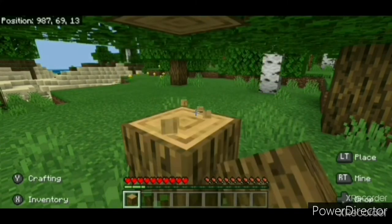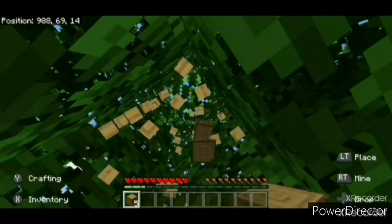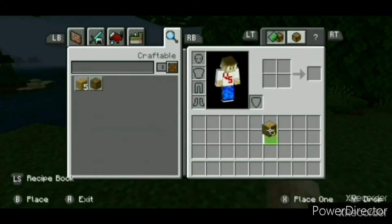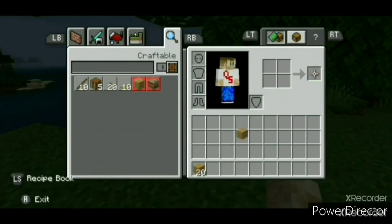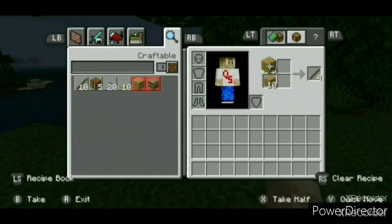The first thing I'll do is the classic tree punch to obtain wood. I'll collect every log so the leaves will despawn — you do not want floating trees. I'll get a minimum of five logs, then turn those logs into four times as many planks by placing them in the crafting menu. By placing the planks in a one by two pattern, we'll get some sticks.